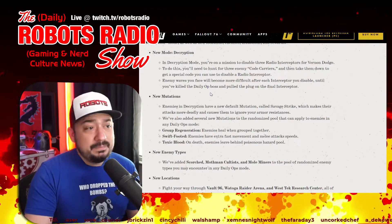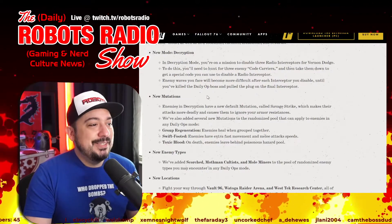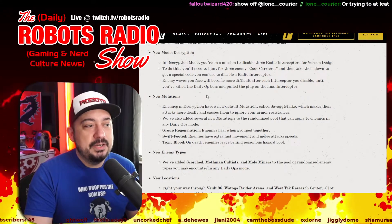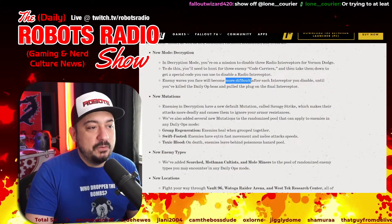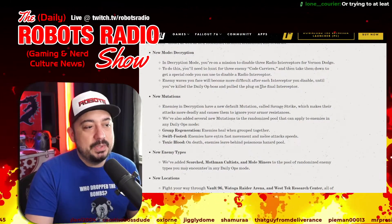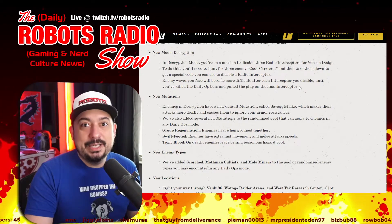In decryption mode, you're on a mission to disable three radio interceptors for Vernon Dodge. You'll hunt for three enemy code carriers, take them down to get a special code, then use it to disable a radio interceptor. Enemy waves become more difficult after each interceptor you disable, until you've killed the daily ops boss and pulled the plug on the final interceptor.